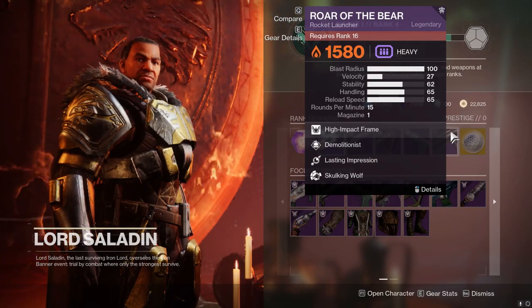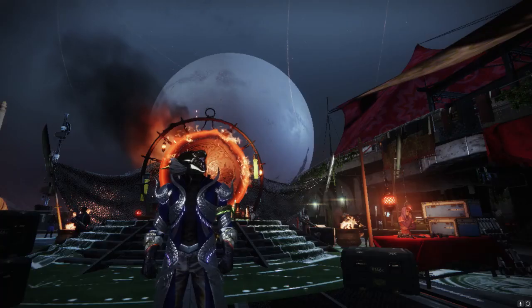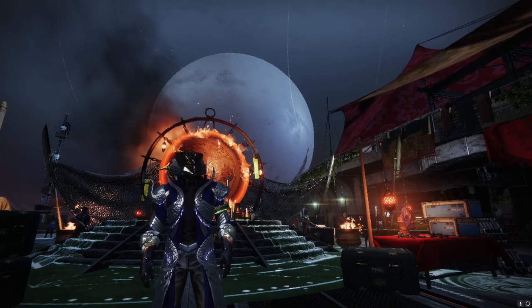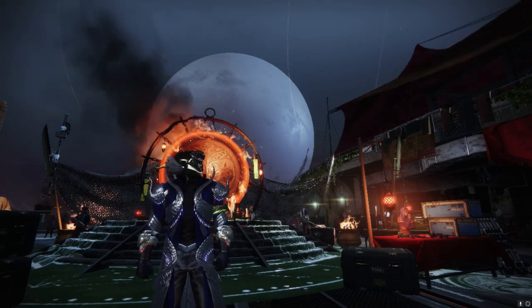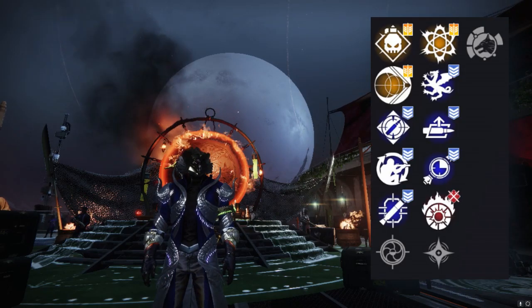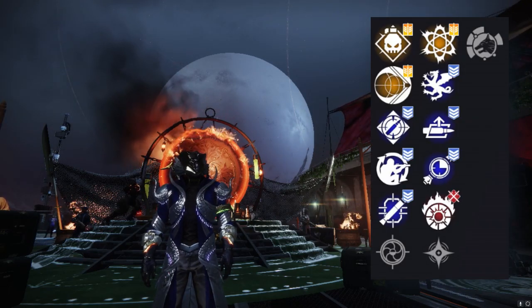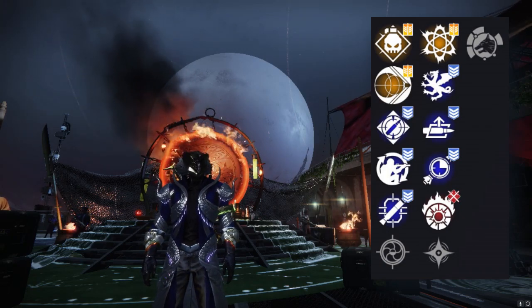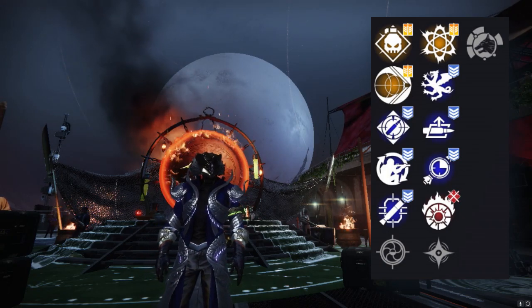Let me show you some of my rolls that I've got personally — and by that I mean zero. If you have gotten the Roar of the Bear to drop and you're wondering what the actual purple looks like, here's a quick look at it on screen. There's a pretty good amount of options — obviously with Demo being in the third column, that's the one most of us are looking at. Field prep and tracking are always really good especially because